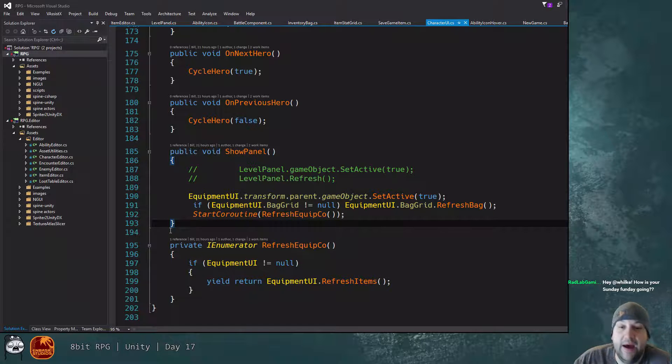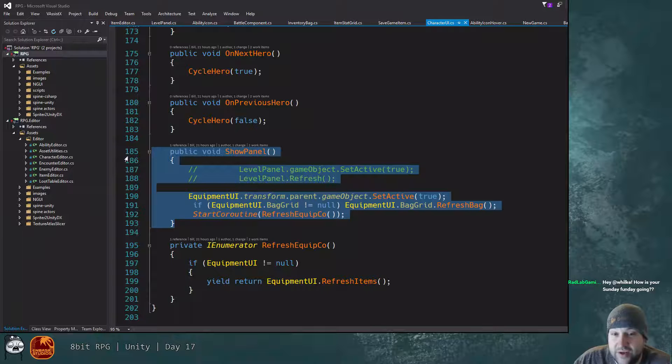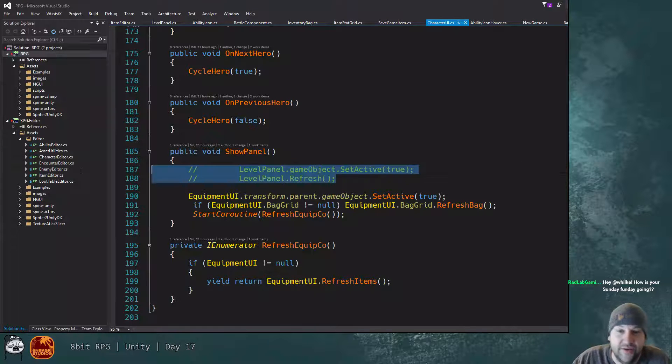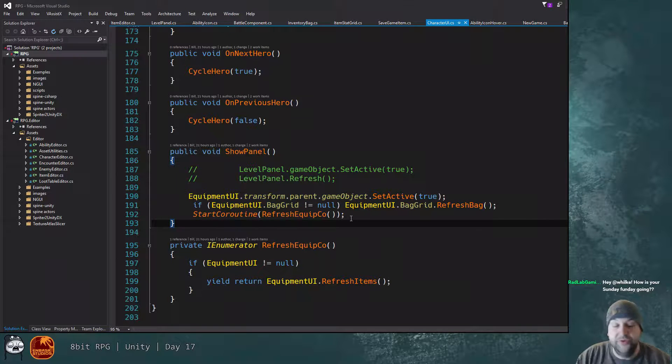Once the leveling system is finished, I want to work on the post-battle UI where we show how much experience you've gained. If anyone levels up, we'll show something there — hey, you leveled up, here's what you get. And also if any gear drops from loot tables after combat, we want to show that so you can decide if you want to put it in your inventory.